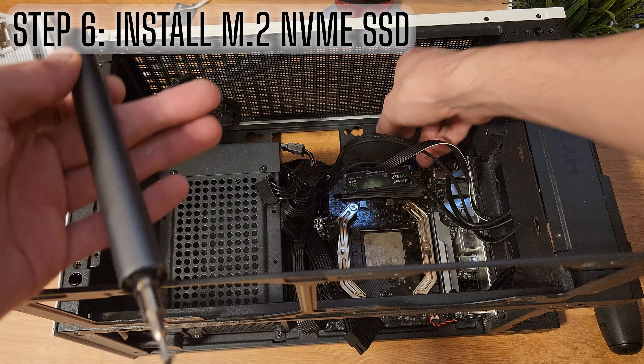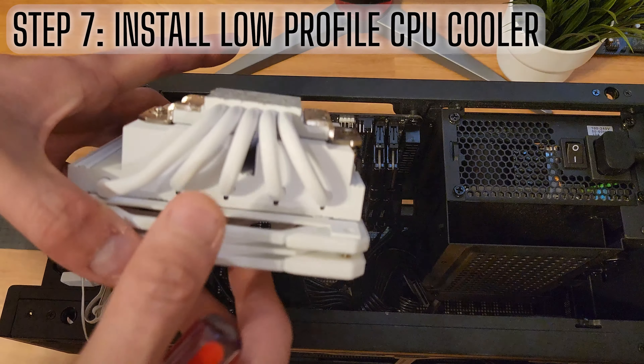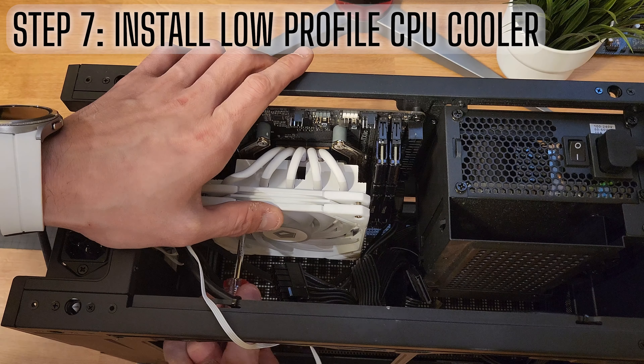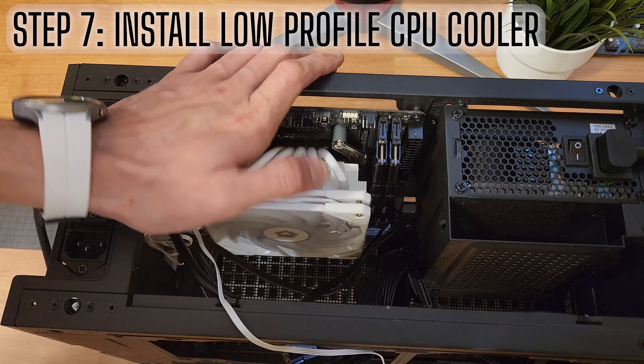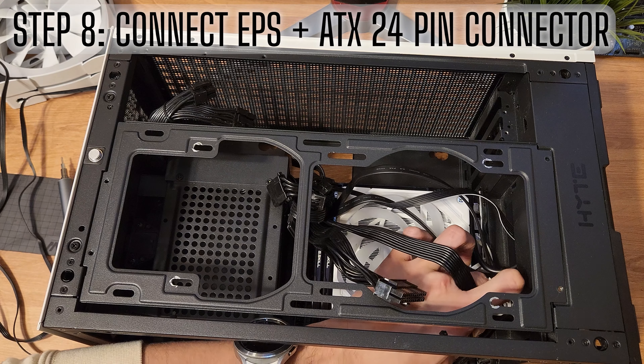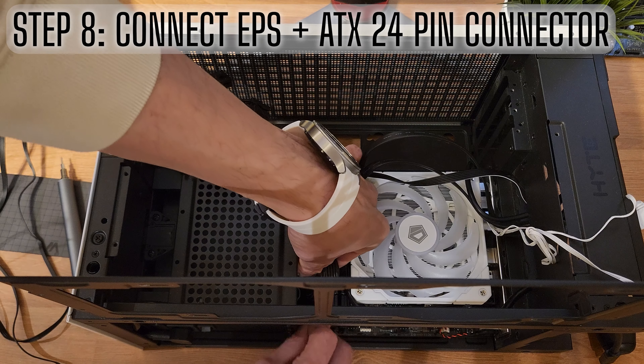I've gone with an Inland QN322 2TB Gen3 NVMe here. With ITX builds, it's very important to install components in the right order — make sure you do the M.2 before the cooler because you won't have access to it otherwise. Next, I'm connecting the CPU EPS connector and then the motherboard ATX 24-pin connector.